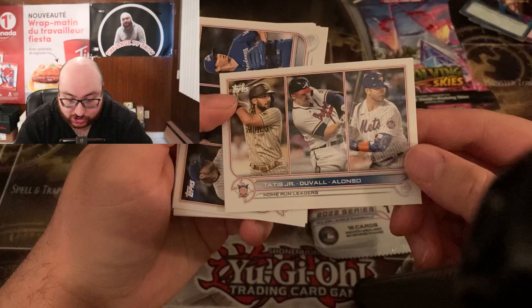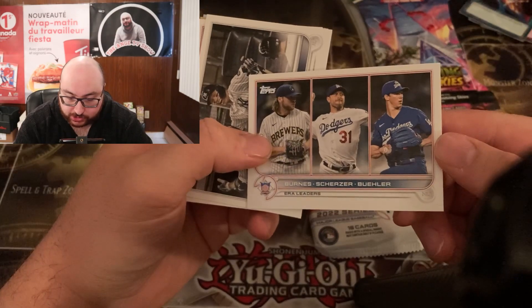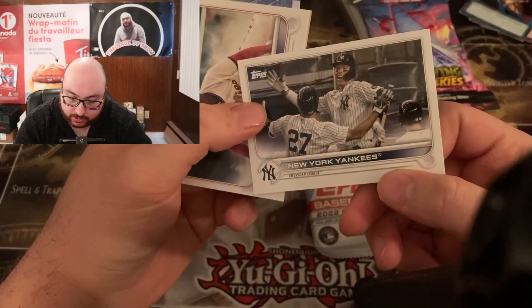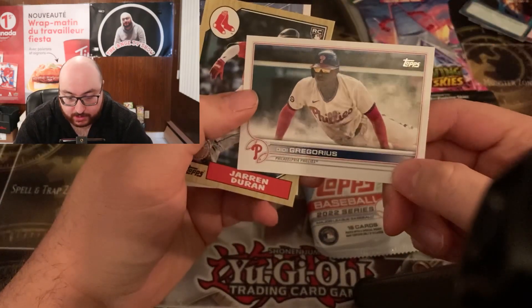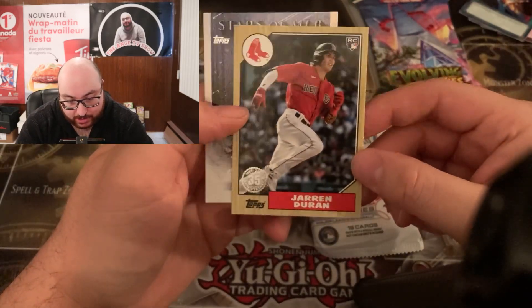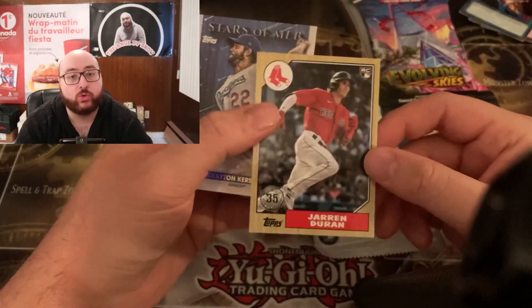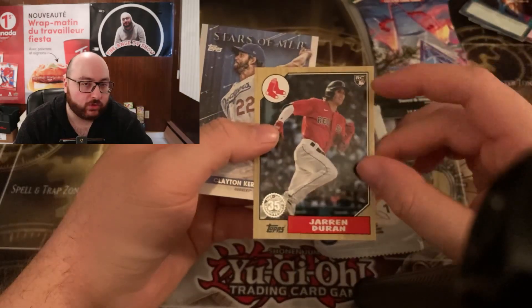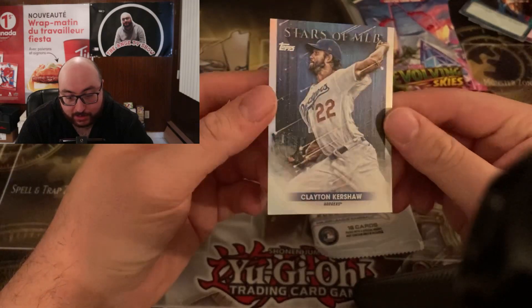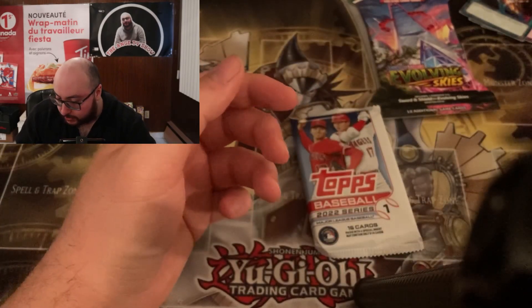What else do we have here? We have Tatis Jr., Duvall and Alonzo triple card, another triple card of Burns, Scherzer, and Buller. A New York Yankees card — American League, just a Yankees card. We have a Didi Gregorius. A Jaron Duren — it looks like it's a retro rookie, so basically these are old rookie card art styles with new rookies. That's pretty nice. And then we have a Clayton Kershaw Stars of MLB — he was a very good baseball player for the Dodgers.